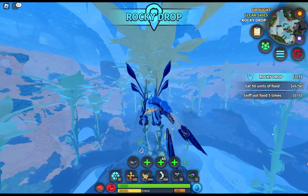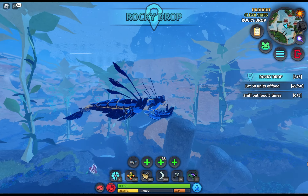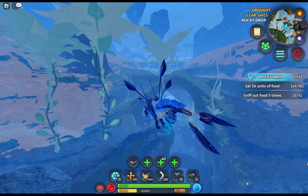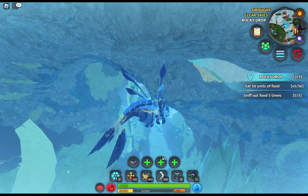Speed is crucial in the wild and Pauly Monstrum doesn't disappoint, with a walk speed of 31 and a sprint speed of 65. It's like the cheetah of the aquatic world — minus the spots, and the grace.